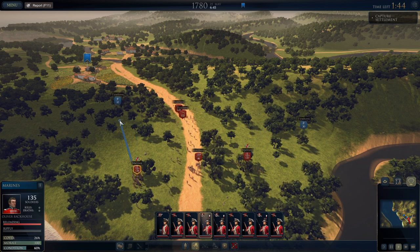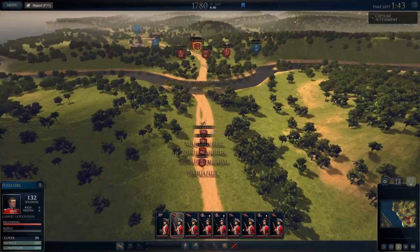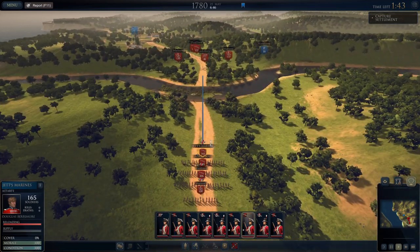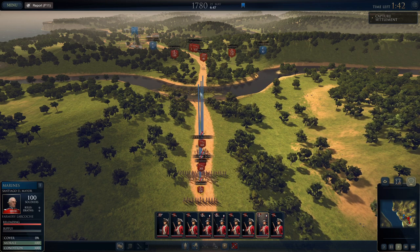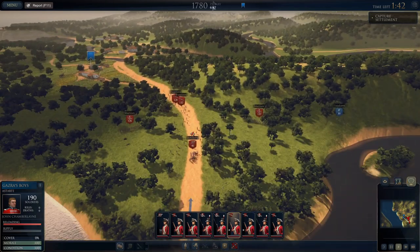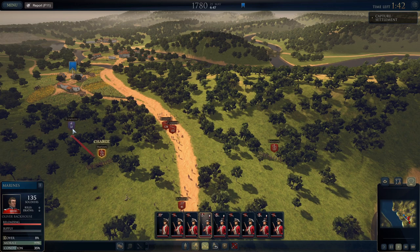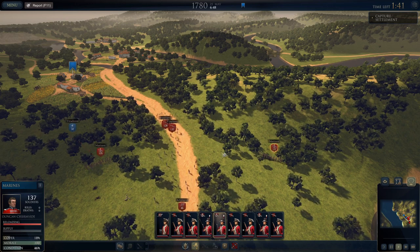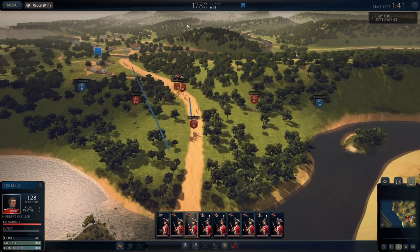Marines, clear the flank. Wait, where are these fusiliers coming from — they just teleported forward. I'll start moving my ship troops up. Marines, charge those bastards — there's only 30 of them! Artillery, move up. Fusiliers — that's not who I clicked on. Marines, move up on the flank. I'm not clicking on these guys. Wait, is there a glitch? Do they think they're way back there? I'm confused.